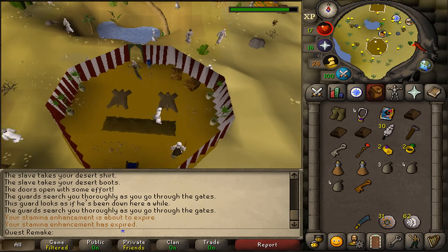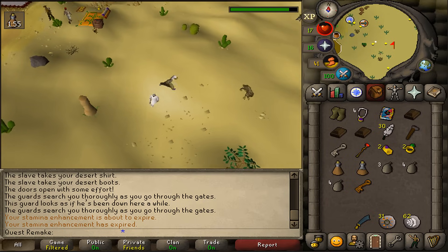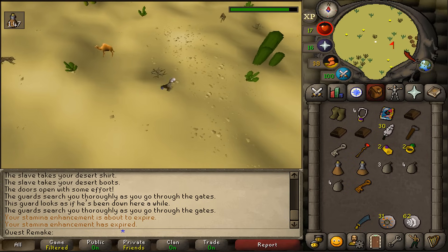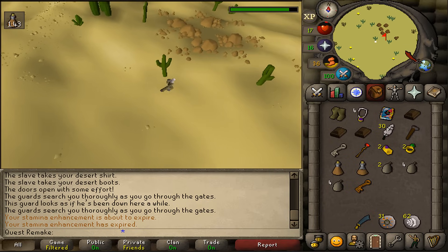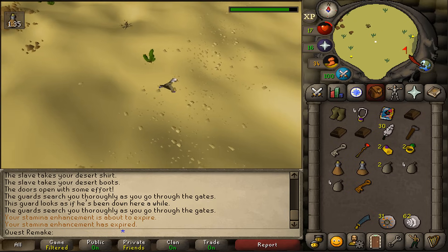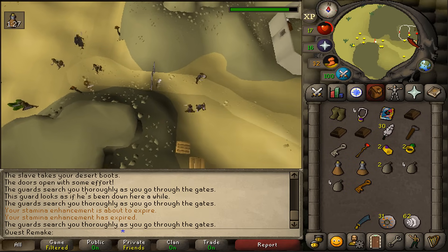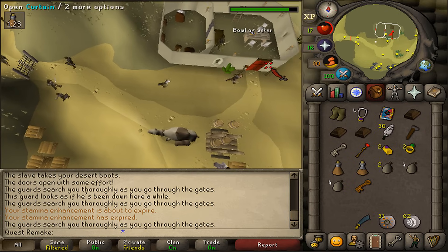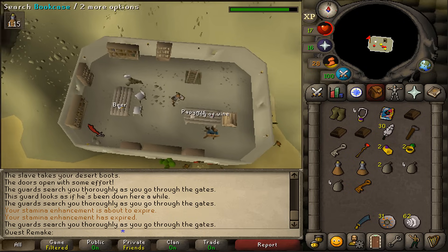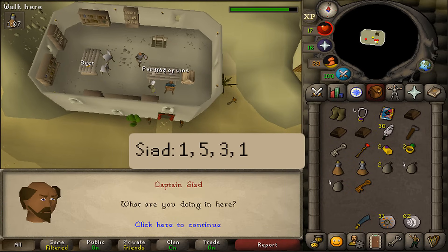Next, once you have the key, let's return to the mining camp. Once back at the mining camp, go through the gate and then go north. Enter the sole building here in the mining camp and let's go upstairs. On the second floor, go to the southwestern corner and search that bookcase. Next, let's talk to Captain Syed and select option 1, 5, 3, and then 1.